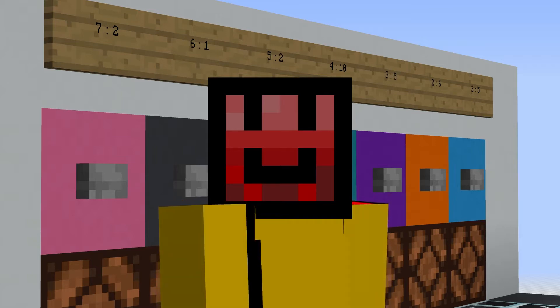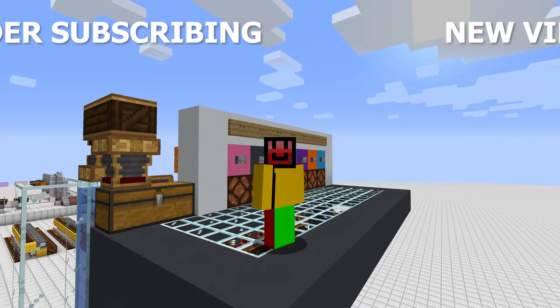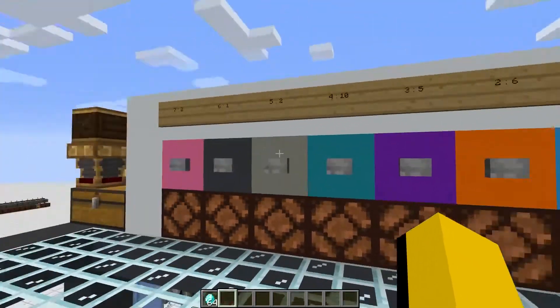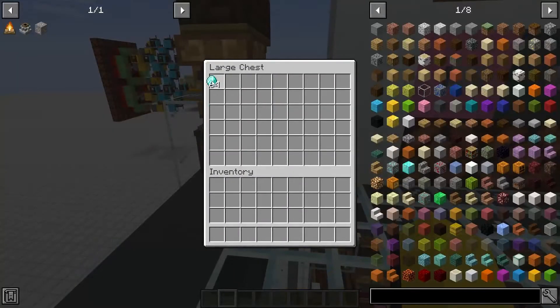Let me go ahead and show you how this thing works, and then once you see what it does we can go and look at all the redstone behind the scenes. Now it's time to select something and buy it from the shop, but first I'll show you that if you don't make a selection and you place a bunch of money, nothing is going to happen.